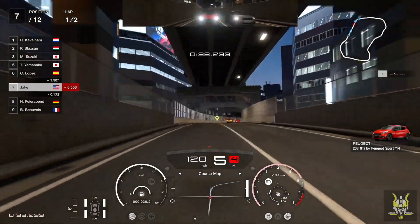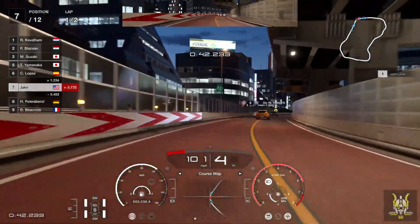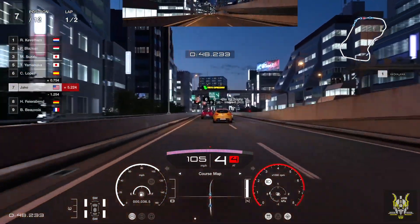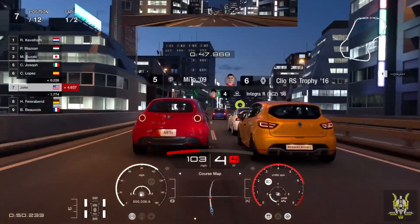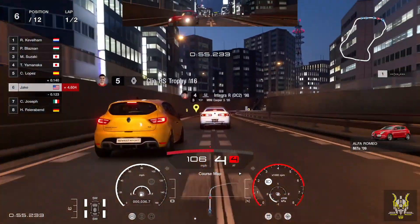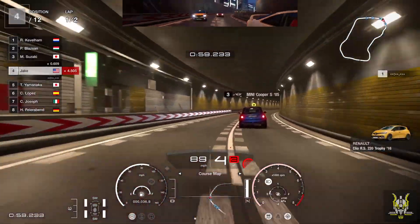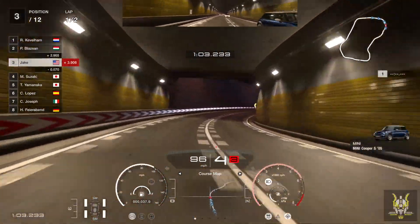Wet weather tyres help of course, but if you haven't got them, you can still get around by sticking to the dry line that emerges. Venture onto the visibly wet portion of the track and it's like an ice rink. The weather change works beautifully in real time, as does the accelerated day and night cycle, and it all looks wonderful. The very last license test takes this to its extreme conclusion with a lap of a half-dry Spa. It's superb and absolutely hardcore.